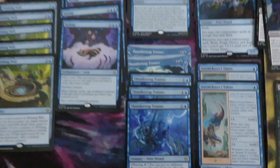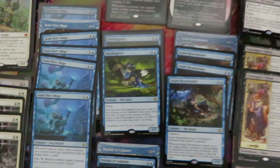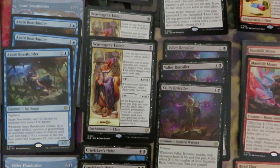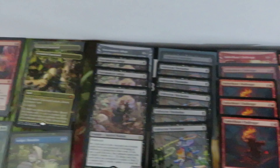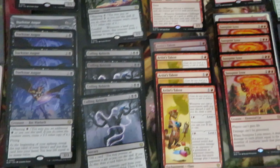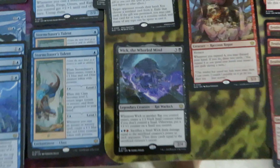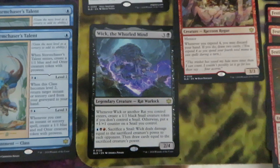Like Starfall Invocation. These are the blue cards: Mockingbirds, only two. Scavenger Talent, only two. Adept, we have four. Vine Leisure, we have six. Coil, we have a playset. Rotcaller, we have three. And then only one Wick — not John Wick — but Wick, the World Mind.